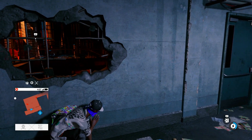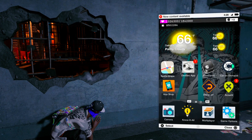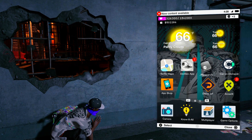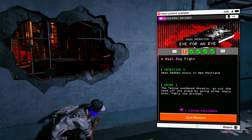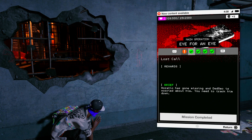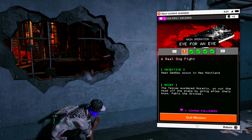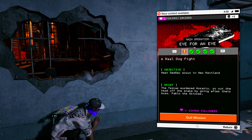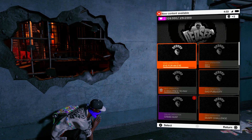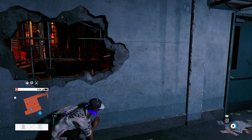I'm gonna show you guys how to get unlimited money on Watch Dogs 2. There's a mission called Eye for an Eye — you need to complete the first four missions, and on the fifth mission you're about to be rich. No lie, no clickbait, this is real.